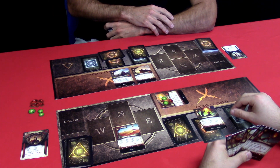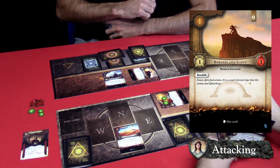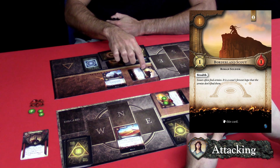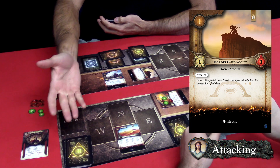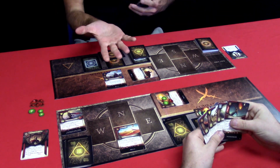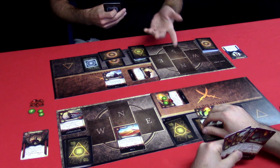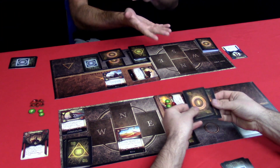I will move to the combat phase. I will declare my Borderland Scout as an attacker against my opponent's life stack. My opponent has no response, so the Borderland Scout comes through. We resolve creature damage — none. Resolve discard stack damage — none. Resolve life stack damage: since I have dealt one damage, one card flips off the top — it is a Herald of Mars. We move to the end phase — any manifested cards flip back face down and get randomized, so I don't know where they're at and my opponent won't know either. That keeps people from manifesting the same card over and over again.